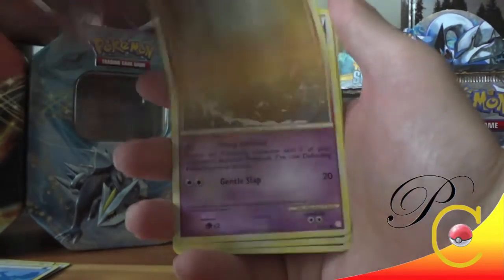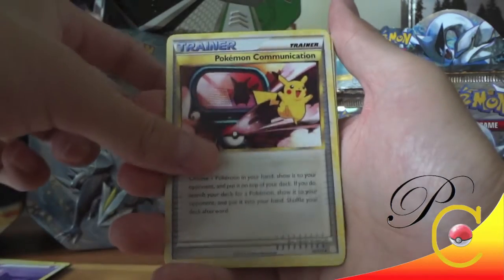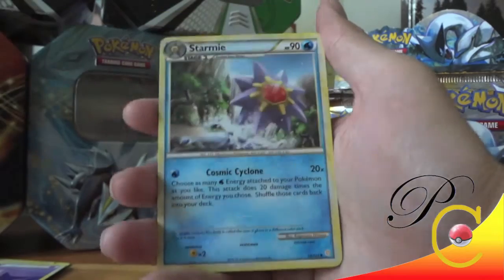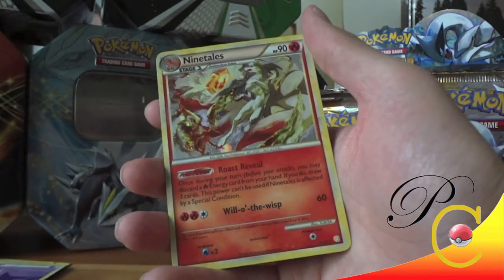Totodile, Togepi, Drowzee, Meowth, Psychic Energy — that's our first one, awesome — Pokémon Communication, Unown. Hey, Pokémon Communication is still in format actually. Unown, a Starmie, Full Heal Reverse, and a Ninetales holo — wow!